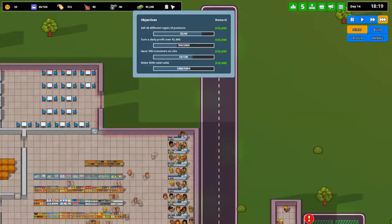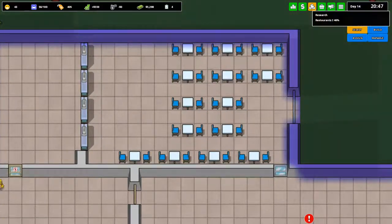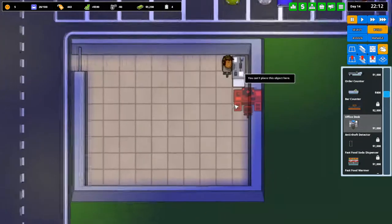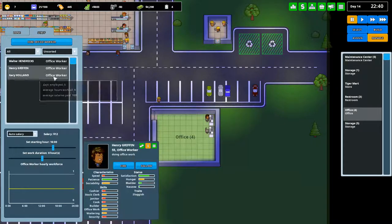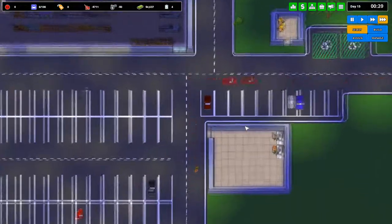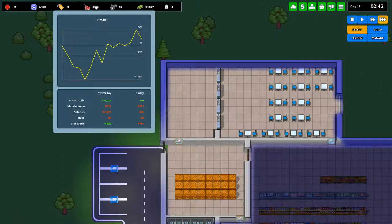We're getting closer... so we aren't quite getting to any of our rewards, we're just going to have to wait to get some money. We're also just waiting for our restaurant research to finish. You know, we're making so much money that I actually do feel confident in hiring a second set of researchers. Office workers — manage office — hire office worker. Eight, sixteen, and you are going to be set to twenty-four. Now you're all working eight-hour shifts, everything should be good.